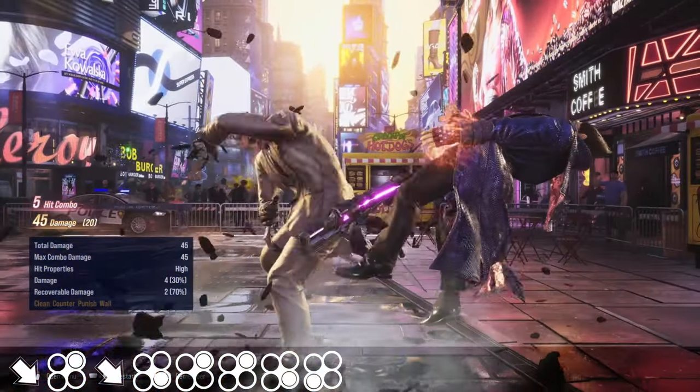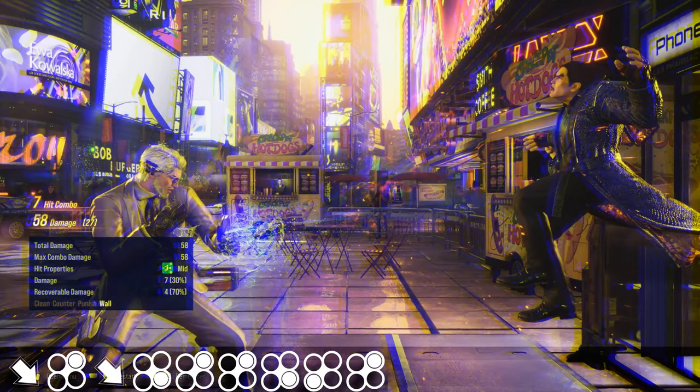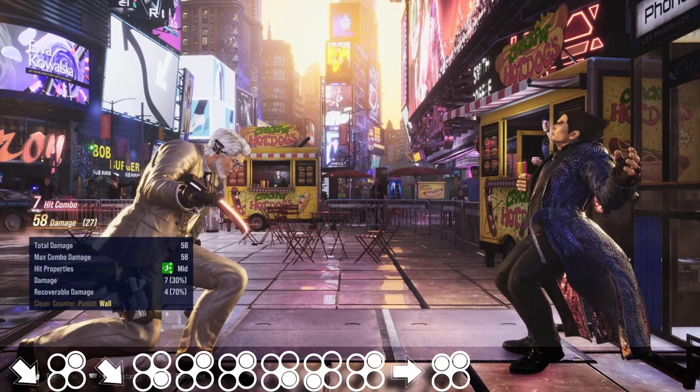Using this 4-3-2 string to get the opponent to the wall creates the perfect distance to let them slide down. You have to wait until just when your opponent's tailbone is about to hit the ground, and Durandale will net you some great damage.